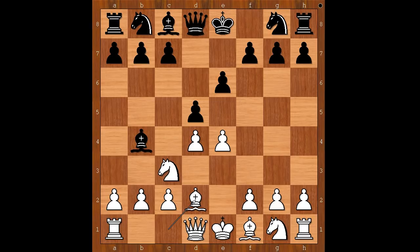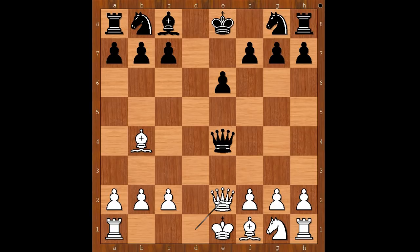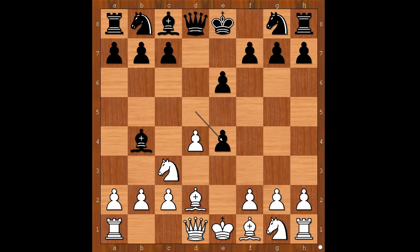White played bishop to d2, pinning, and now d takes on e4. How would you continue in this position if you had white pieces? If white plays knight takes on e4, then queen takes on e4. Probably white should play bishop to d3 or knight to c3, and not something like bishop takes on b4, because then black wins the game after check, queen takes on b4, check. Back to our game — Kieseritzky played queen to g4, a very tricky move.